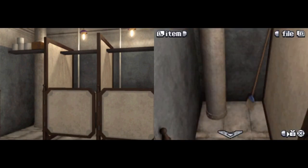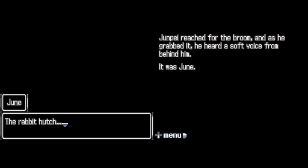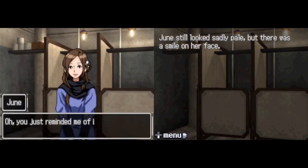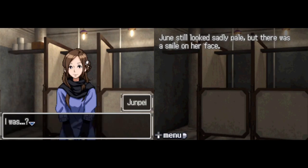We go back into the bathroom stall and click the broom. Junpei reaches for the broom, and as he grabs it, he hears a soft voice from behind him. It's Jun — she mentions the rabbit hutch, saying Junpei used to play around with the broom in front of it.